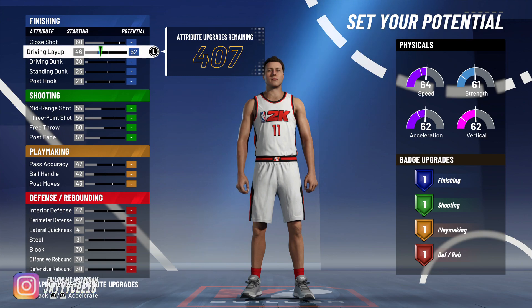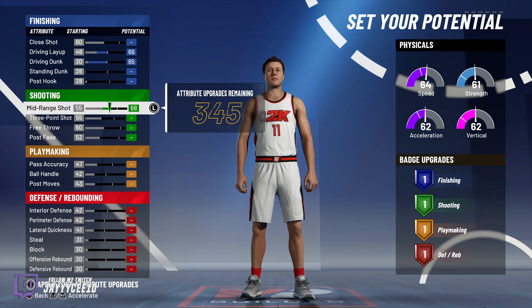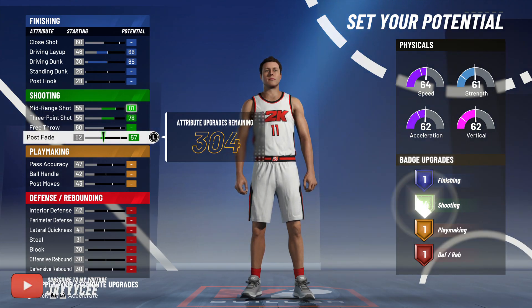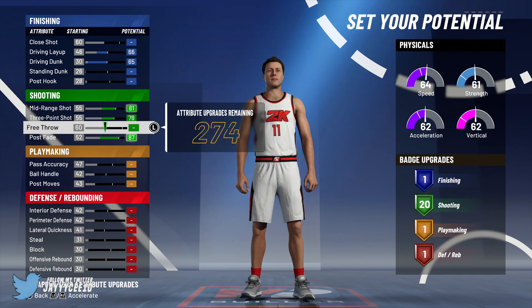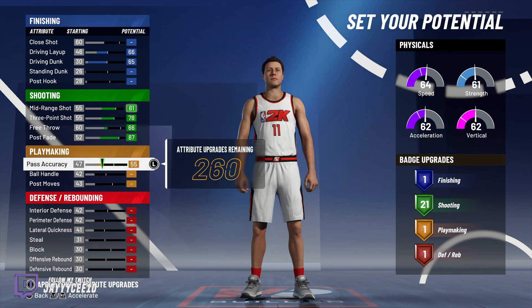Now here's where it gets important. We want to put driving layup up, driving dunk up, mid-range shot up, and three-point shot — an 81 shot is really good. Post fade up as well. You can move this up to get 21 shooting badges. That's all you need — 21 shooting badges.